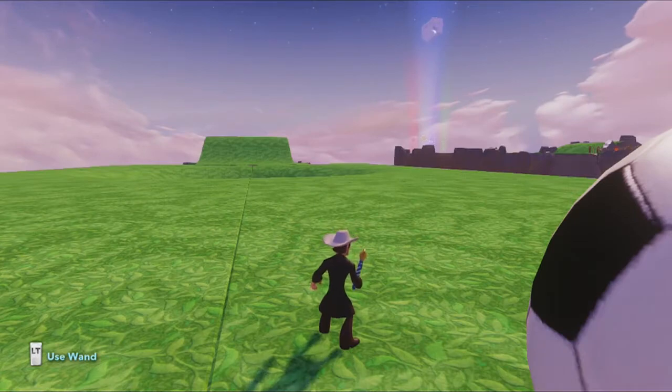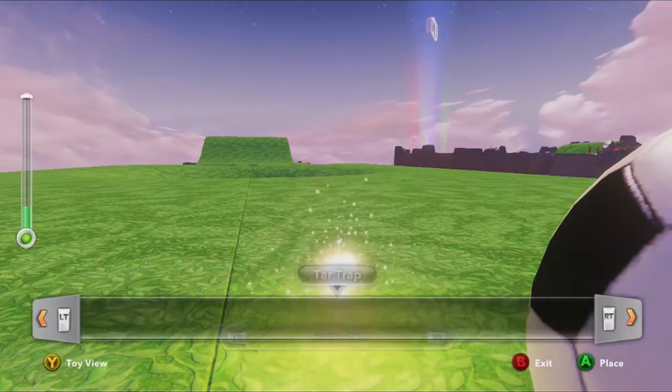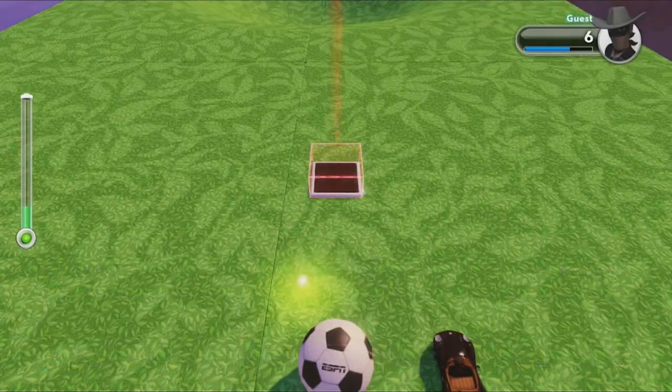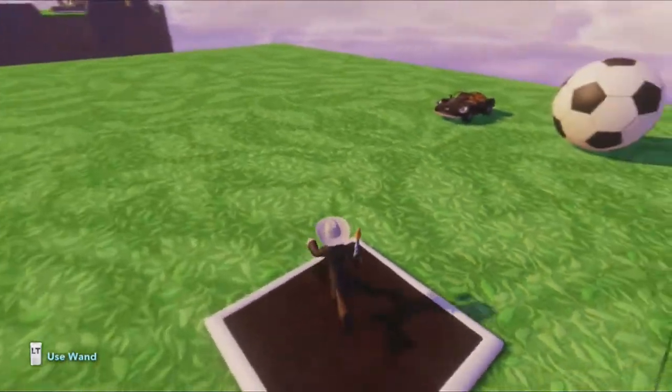Hi, Chad Liddell here. I am the team captain of the Toy Box team at the Walt Disney Company, and in this video I'm going to show you a fun little toy, which is the Tar Trap. It's pretty simple — it does pretty much what you'd think it would. It slows you down, so if I go in it and I try to run across it, I'll go very slow.